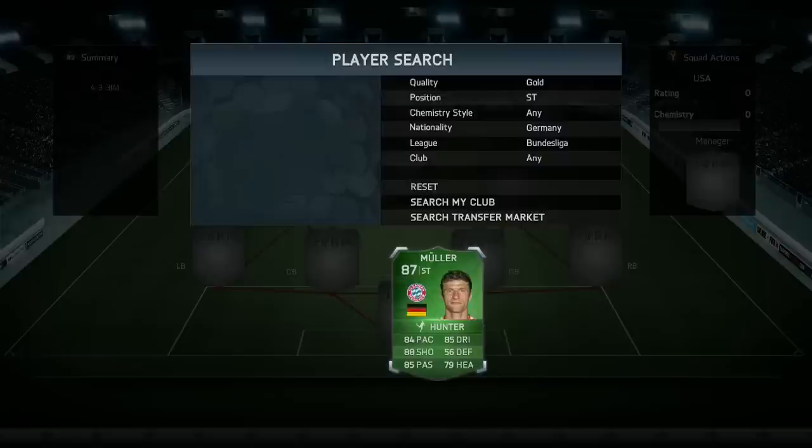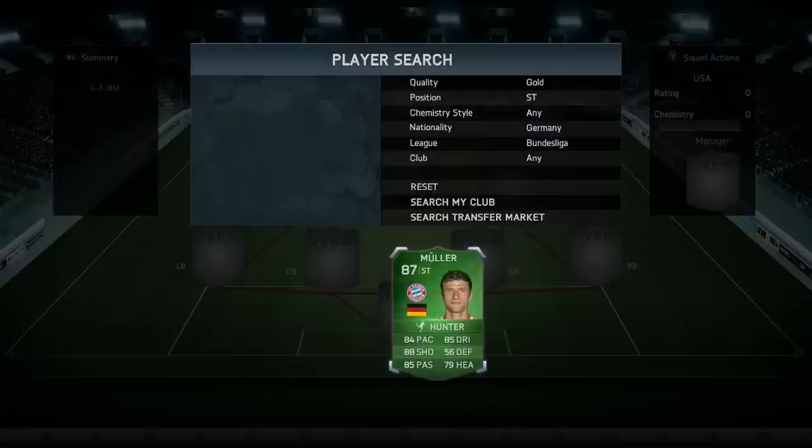The face card stats on the Müller card are 84 pace, 85 dribbling, 88 shooting, 56 defense, 85 passing, and 79 heading. As you guys can tell, he has some very very good stats. He's also 87 overall rated.